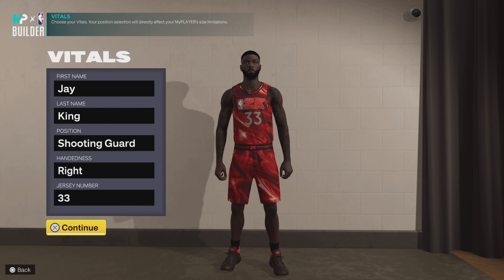Let's get into it. Choose whatever name you choose — we're good, so king it is. The position is shooting guard, a.k.a. off guard, right handed, jersey number 33.